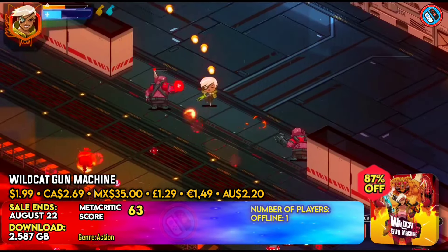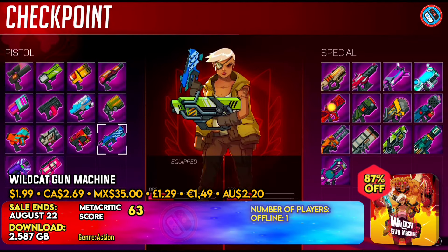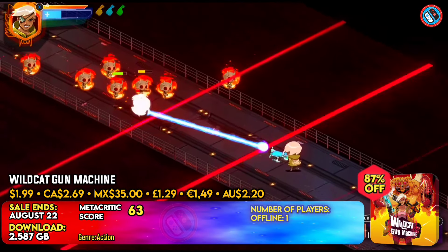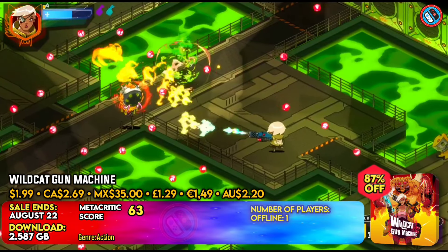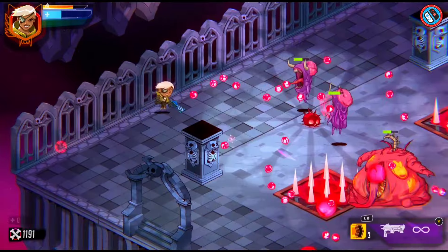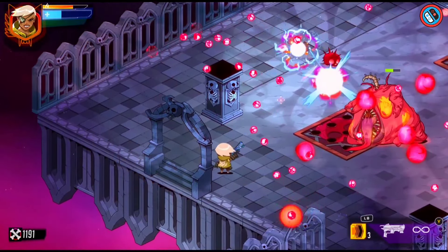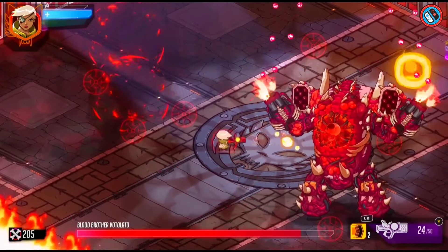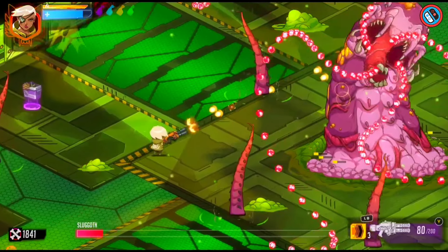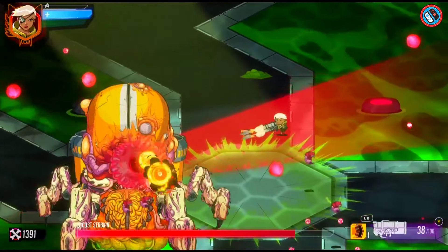Players confront flesh creatures, enormous mech robots, and cuddly kittens in maze-like dungeons in this bullet hell dungeon crawler. With over 40 different gun types and unique features like auto-aim bullets, long-range laser beams, or bursting rounds, enemy engagements are hard and not randomized. Players may also improve their characters' respawn timings and movement speed to better fit their gameplay style.